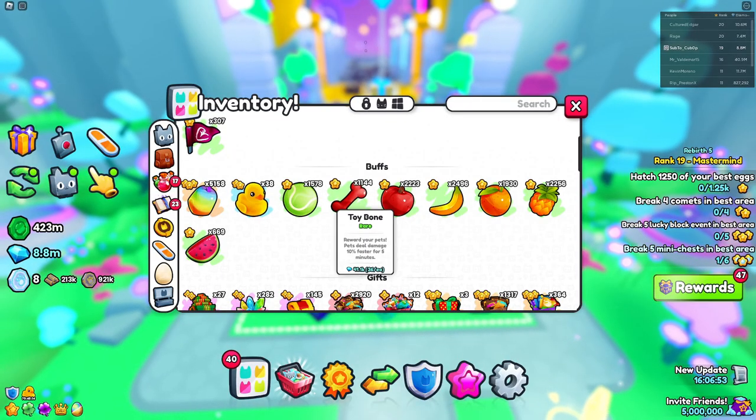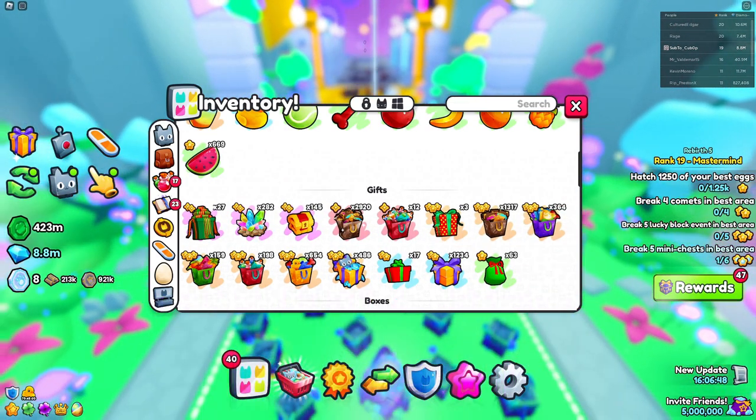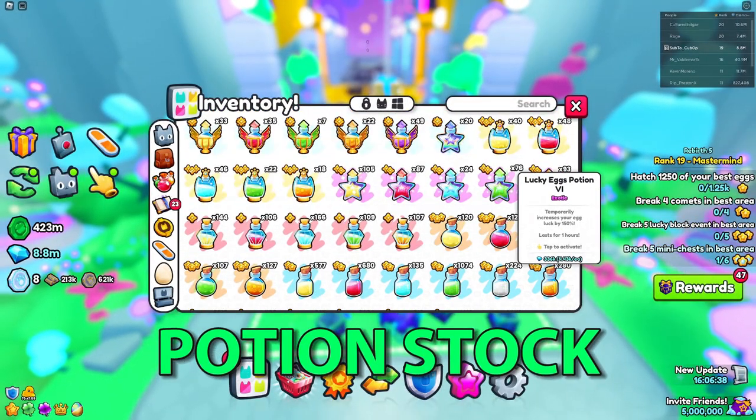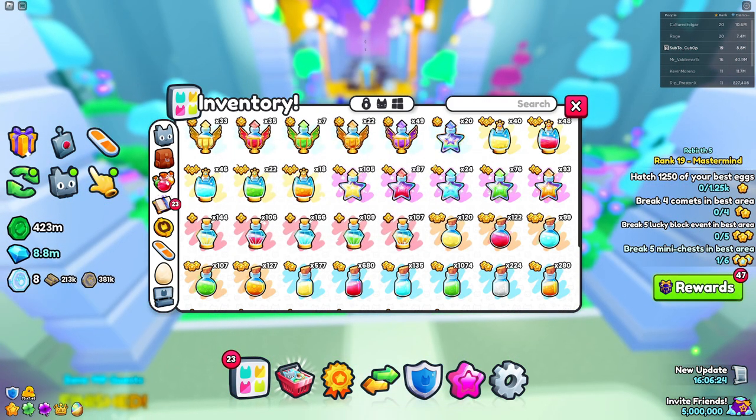This also applies to the fruits. And also, if you have some bundles lying around, make sure to open them up if you are not planning to sell them. Potions are another great way to get ready for update 8 because they allow you to get boosts while you're grinding in the new areas.